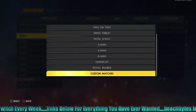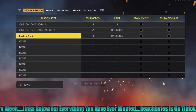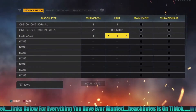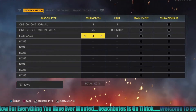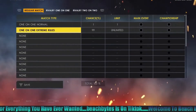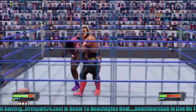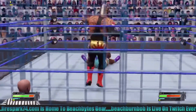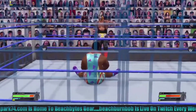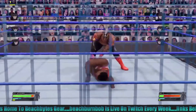You can also specify whether a match only shows up for main events or only when a title is on the line. One fun option: set a hardcore match to title matches only, so that the 24/7 Championship in Universe actually works the way it's supposed to. And if you turn on the blood option in the options menu — it is off by default — it gives you the ability to make a First Blood match.